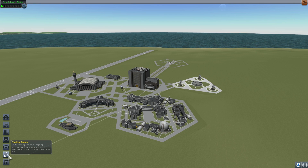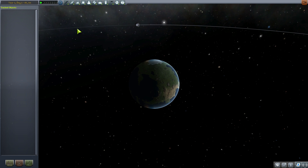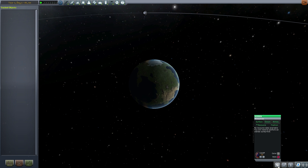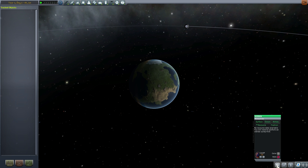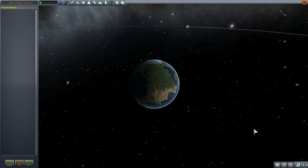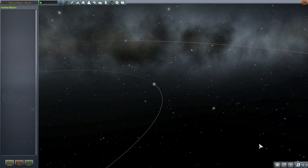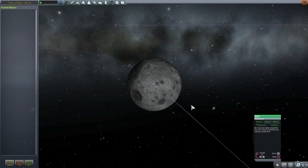If I want to go into the tracking station, which has been reworked a little bit, we can go there directly right away. We have a slightly reworked overview in the tracking station. It now also notifies you when something is about to occur — like when you're about to approach your next maneuver node in time, it will actually tell you about it, so you don't have to get specific mods for that.